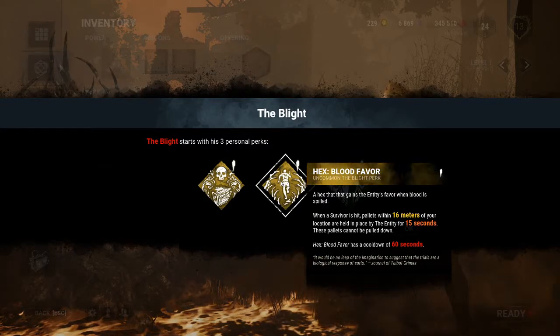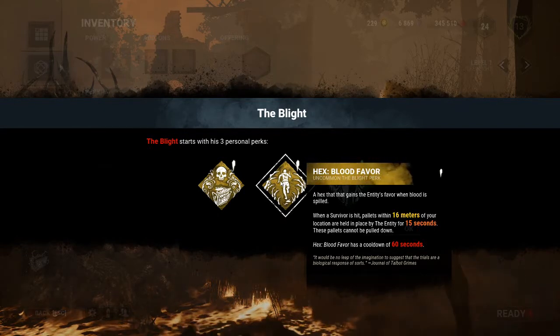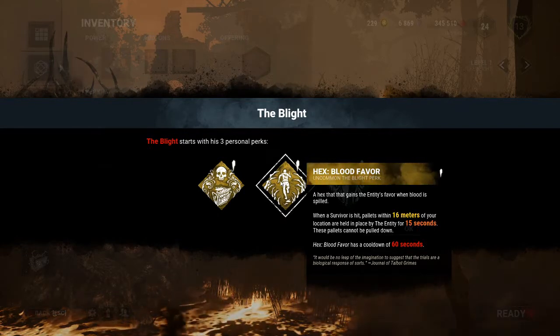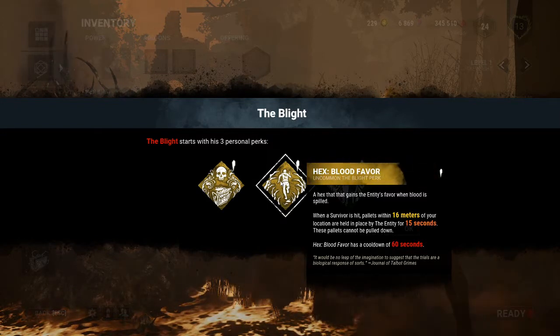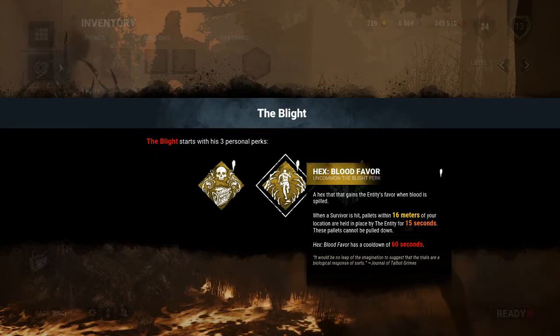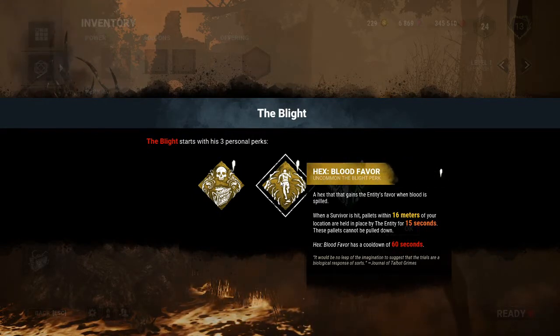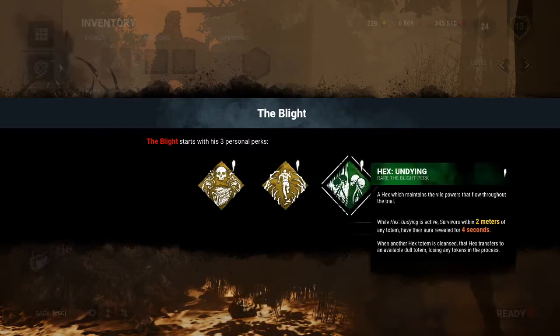Hex Blood Favor — a hex that can extend the favor when blood is spilled. When a survivor is hit, pallets within 60 meters of your location are held in place by the Entity for 15 seconds. These pallets cannot be pulled down. Hex Blood Favor has a cooldown of 60 seconds. That's cool, that's really cool.